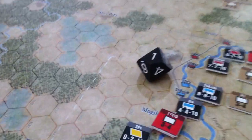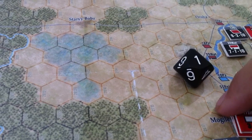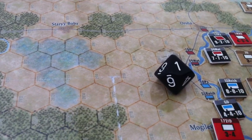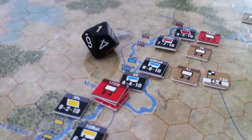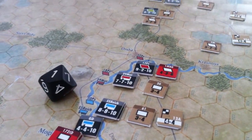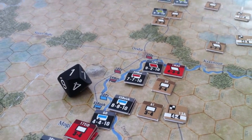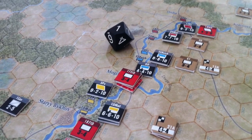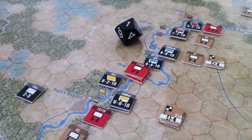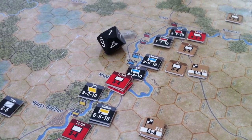You don't have amazing odds even with a Stuka strike on these guys here. There's a PVO unit underneath which took a step-loss as a result of a defender retreat. And we managed to push these guys back here and took a step-loss somewhere in there as well. So that's kind of the first little piece of action for this game.